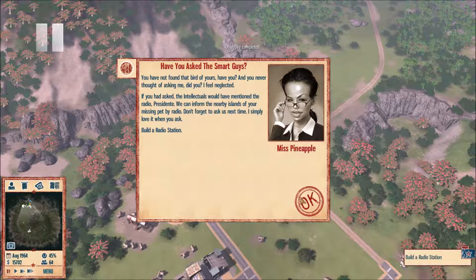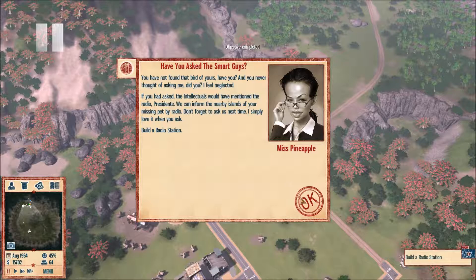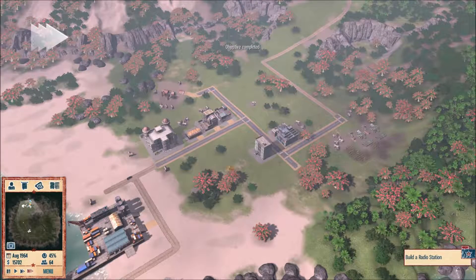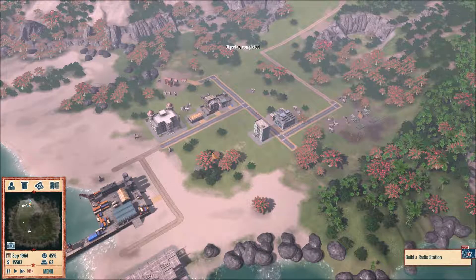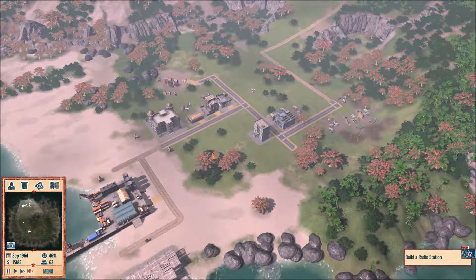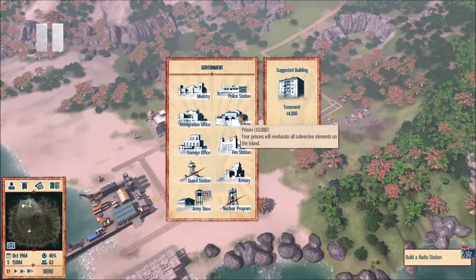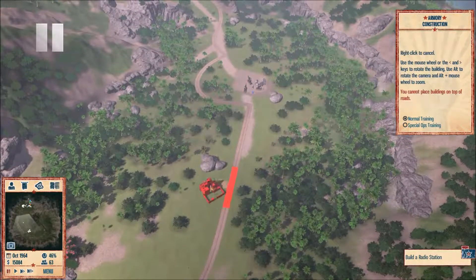How much does this cost normally? 40,000 — so yeah, we made a good choice. We got more bang for our buck. Actually, the intellectuals are saying we could have used Radio Presidente to inform nearby islands about the missing pet by radio. So now I need to build a radio. Wait — how did the US get our newspaper? They definitely have a spy on this island. There's no other way they could have gotten that information.